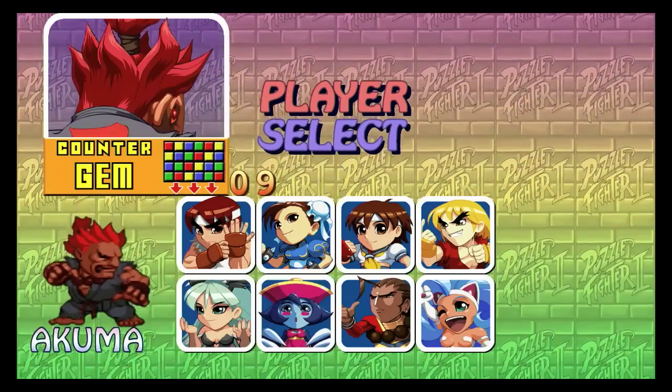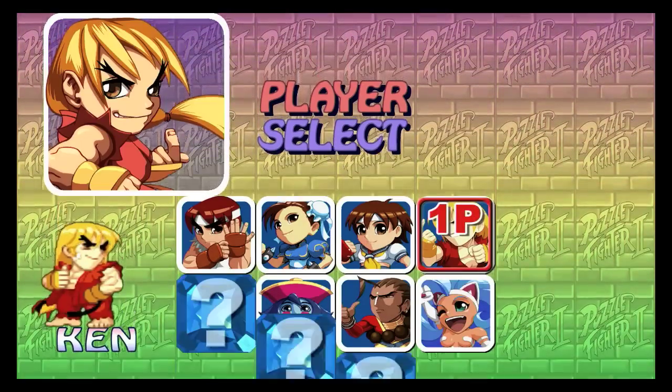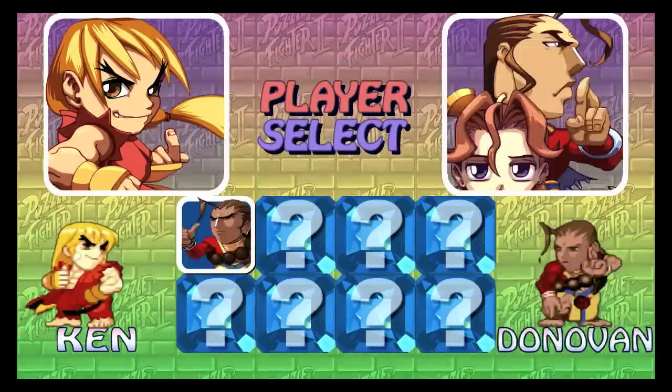Oh, got some unlocked characters. Akuma. Damn. Must be Ken. I like being Ken, even though his counter gem's a bit crap.